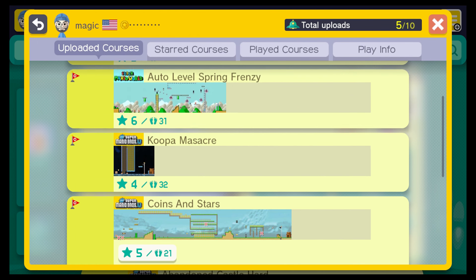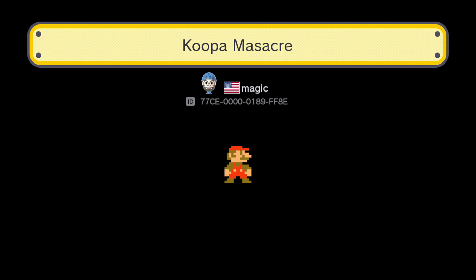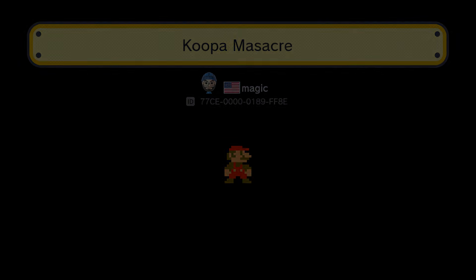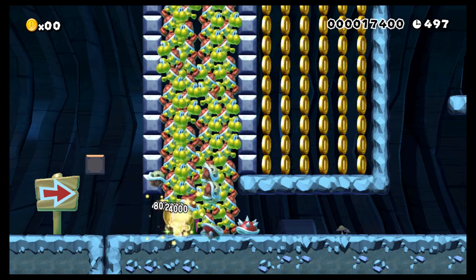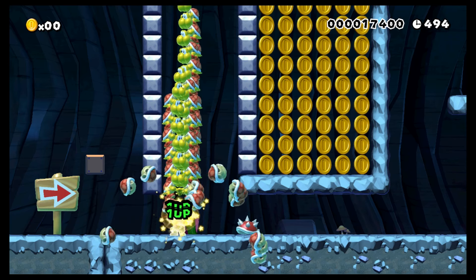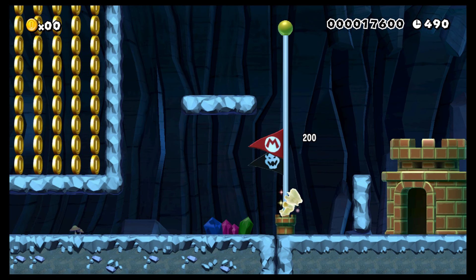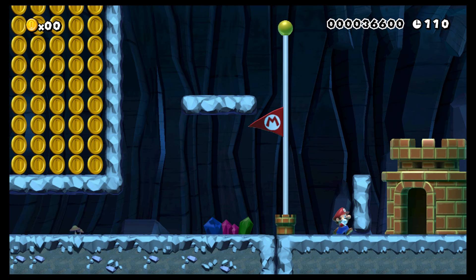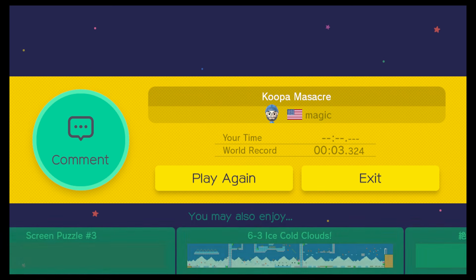Next is 'Koopa Massacre' — you literally just grab the star and stand there. You don't even have to stand there, you can just walk right through and hit the flag. I just got kind of bored with it. There's no real rhyme or reason I created anything like that — it's not challenging, just a course, nothing really huge behind it.